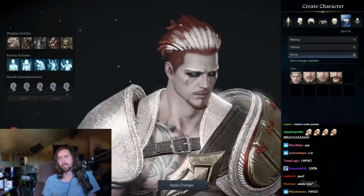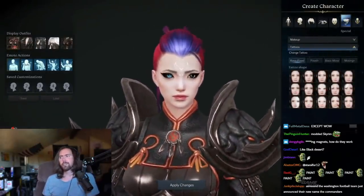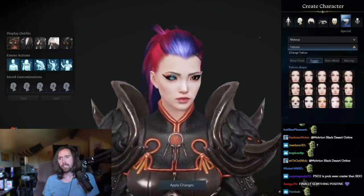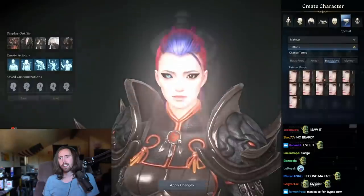They even have some beards under the extras option. Sadly, no giant Viking beards fit for a Norse god, but still some good options to choose from. These will be based on your hair color as well. Don't forget, you can also save your presets, so if you want to test out different characters and options and then return later without having to make everything all over again, you can do just that.